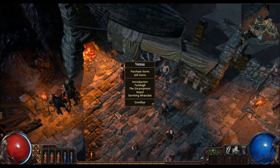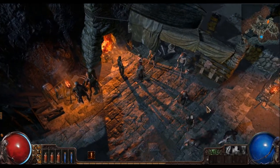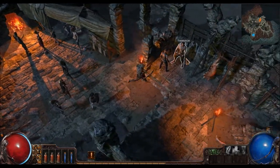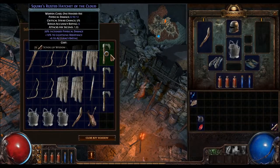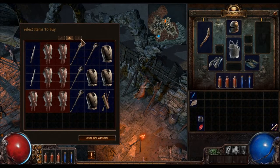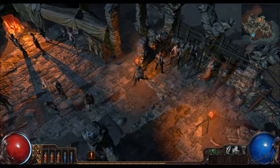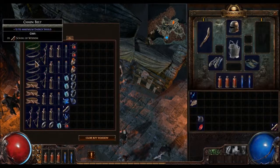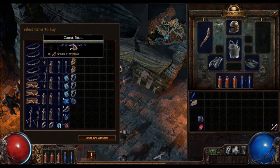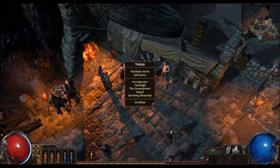These NPCs are going to have different items. Tarkley has got more weapons and shields, armor pieces and whatnot. Whereas Nessa has a few rings and belts, potions and amulets. I guess she's more of a lover, not a fighter.